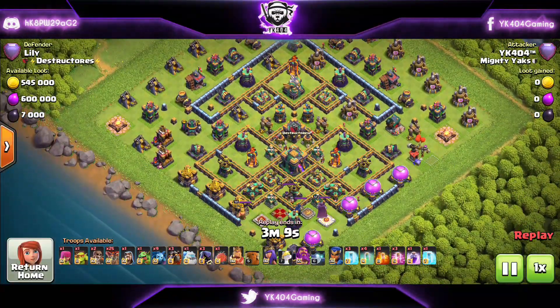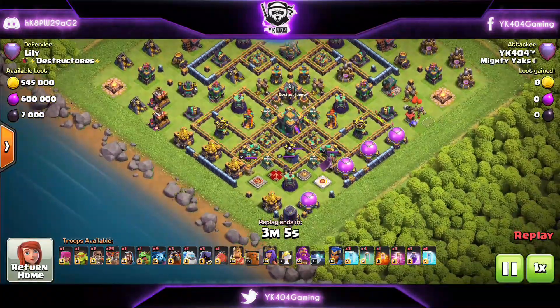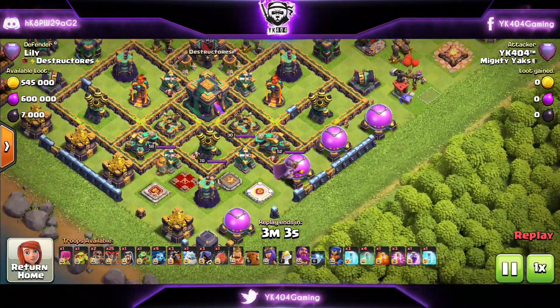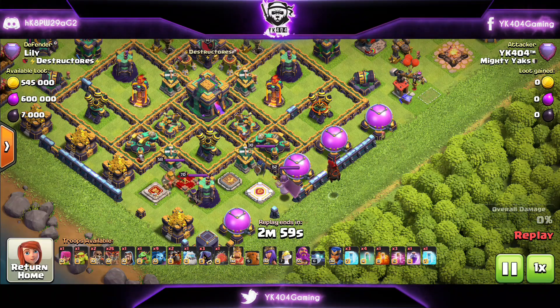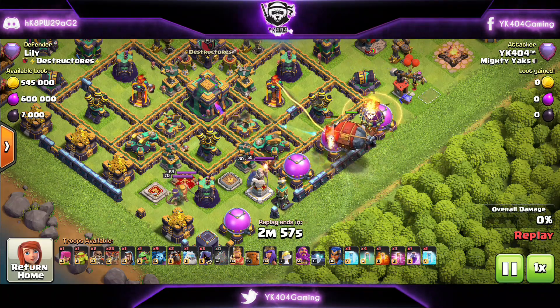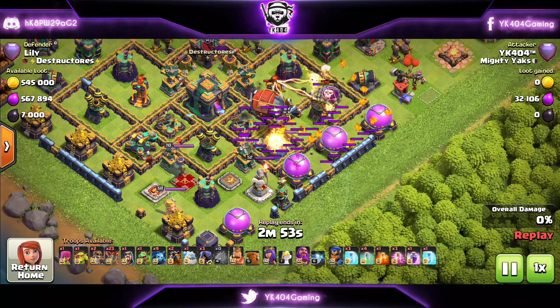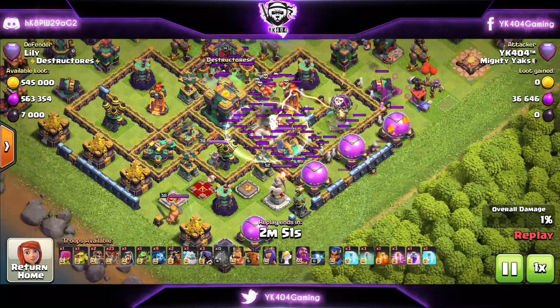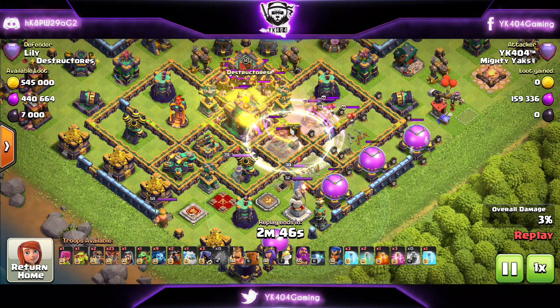At number 3 we have the Blizzard Lalo Army — one of my most favorite armies. I was confused whether to put it at number 3 or number 2, but ended up at number 3 because the Blizzard can sometimes get baited. You can see we've started the Hound. The Blimp is going in — we're going to drop the Blimp into that Expo compartment, rage up, make them invisible, and they're going to take out the Town Hall and the Scattershot.